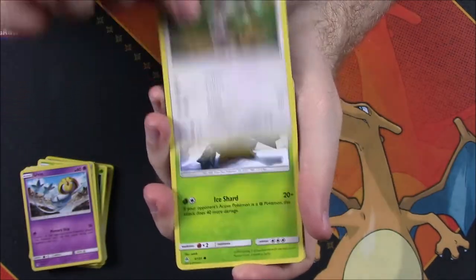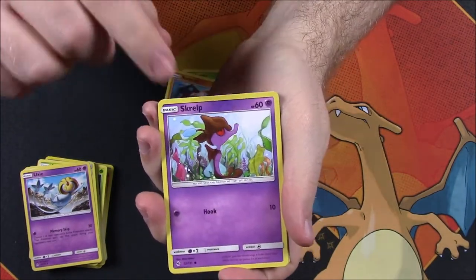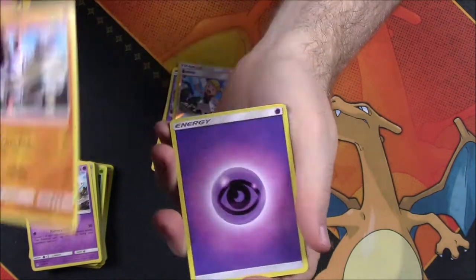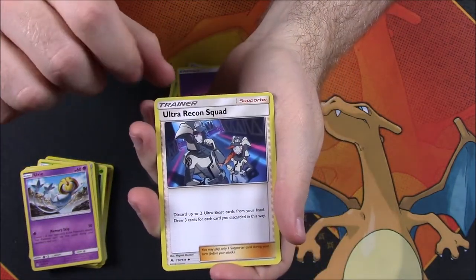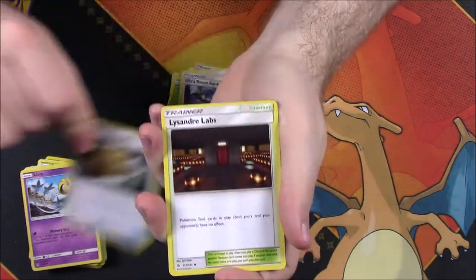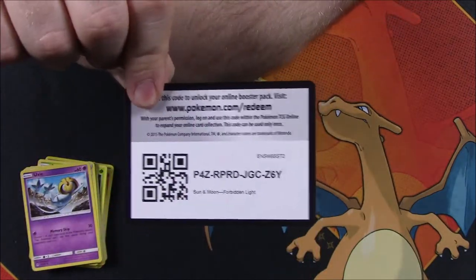In our last pack: Bunnelby, Snover, Scatterbug, Rockruff, Scizor, Bonnie reverse holo trainer, and a Barbaracle as the rare — nothing good. Then Psychic Energy, Ultra Recon Squad trainer, Fossil Excavation Map trainer, Lysandre's Lab trainer, and the code. That's it for our set.